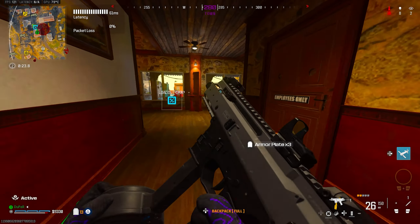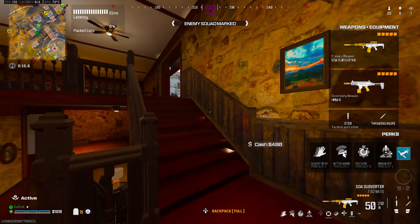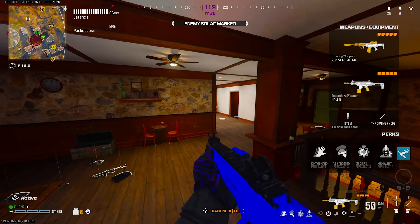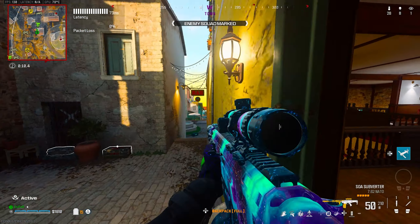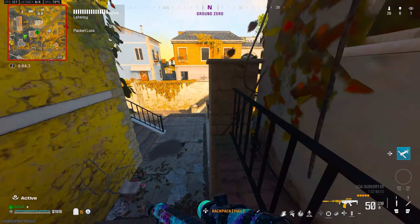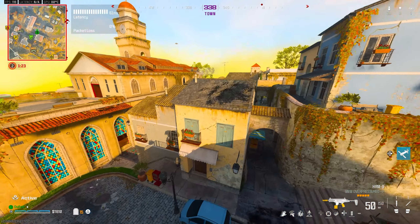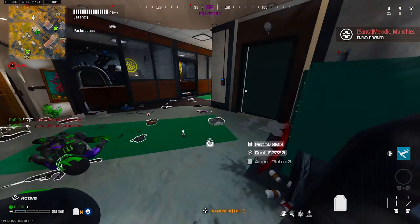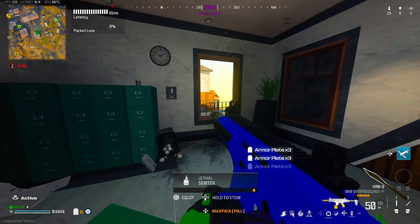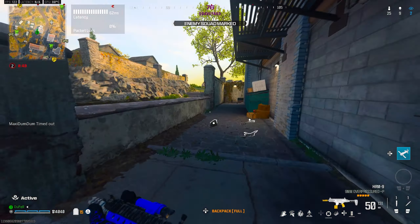Let's get our loadout and go a little crazy — we have a good start. We're rocking the Subverter today, and we also got the HMR 9. I don't think I've ever used the HMR 9 in a video before, so this is a first. I saw someone over there — oh, I missed. I didn't even know that guy was inside this building, I thought he was on the roof. HMR 9 goes crazy — we kind of have a double broken loadout set up here.